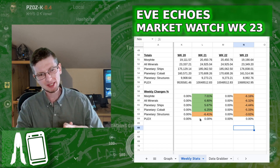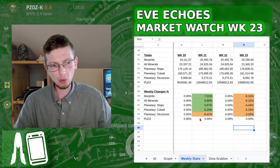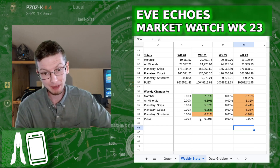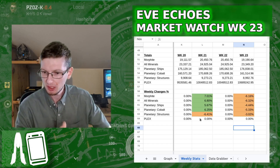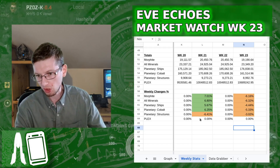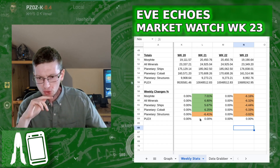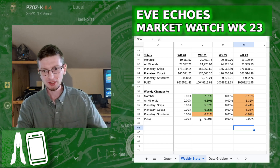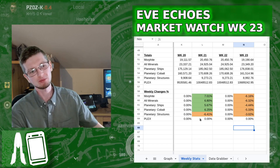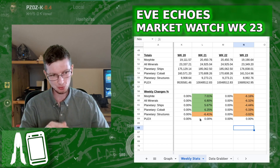It's not just capital ships — everything is going down. All minerals have gone down by even more than Morphite. Planetary ships has gone down by a fair bit. Planetary cobalt has gone down even more. And planetary structures has gone down. Production for everything has gone down. It hasn't gone down by quite as much as it went up in the previous video, but it is still significant.